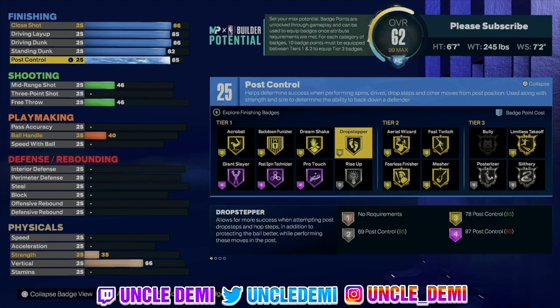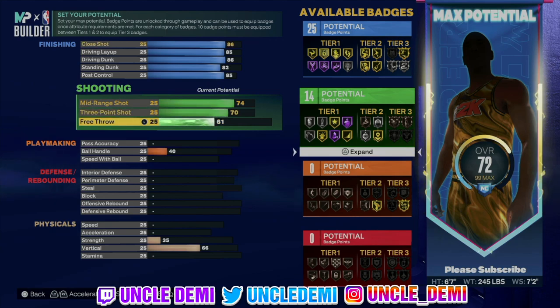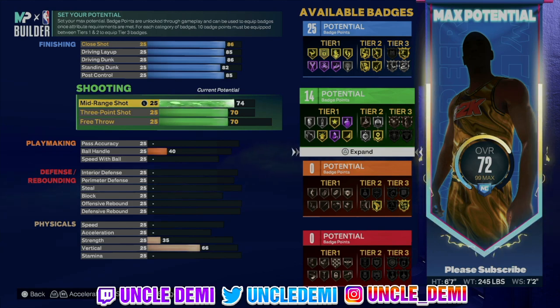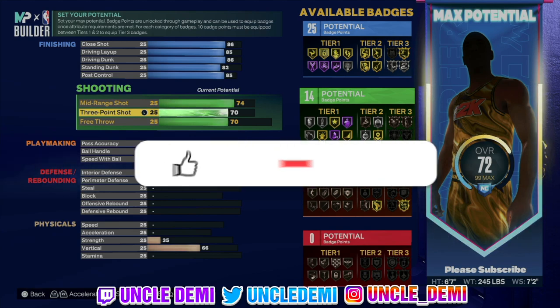25 finishing badges is insane. He has a 74 mid-range, 73 three-ball, and 70 free throw — nothing really jumps out here, but it's above average for mid-range. It'd be nice to have an 80-something mid-range, but you can still work and do post fades. For the three-ball, you'll need someone with Dimer, but if you get a good base like Brissette, spot up in the corner and knock them down. With a 73 three-ball you should be able to hit at a 40-50% clip — you're not asking to hit 70%, but 4 or 5 out of 10 is not bad.